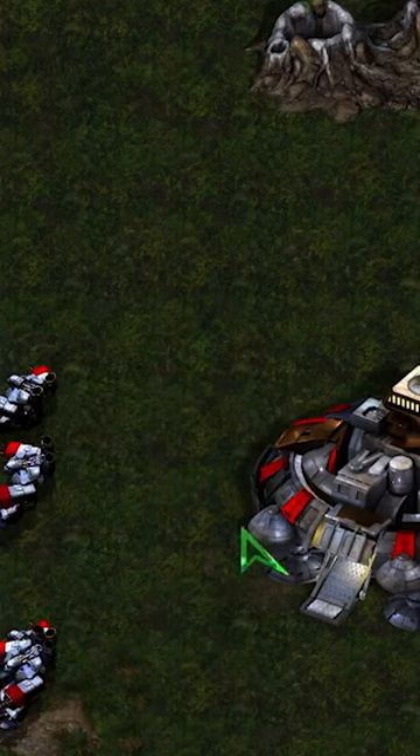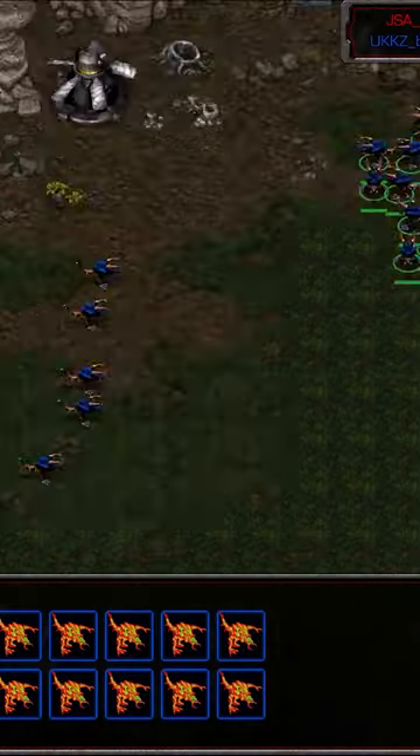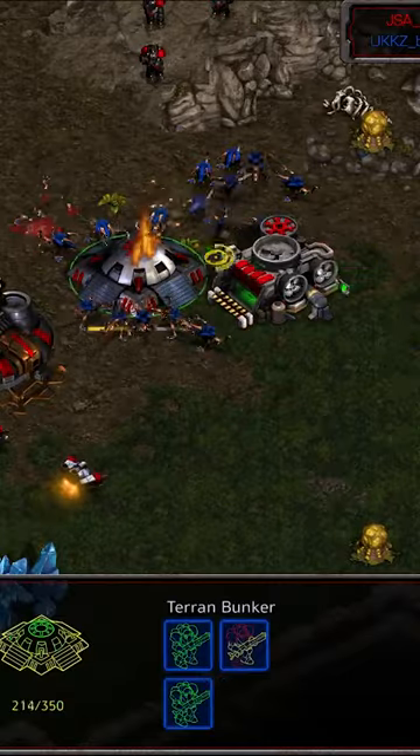This is a best of seven between Scan in the top left of Vermeer and Beast in the top right. Now here come the rest of the Speedlings and here we go. He's going to go for it — he is going to surround that bunker immediately.